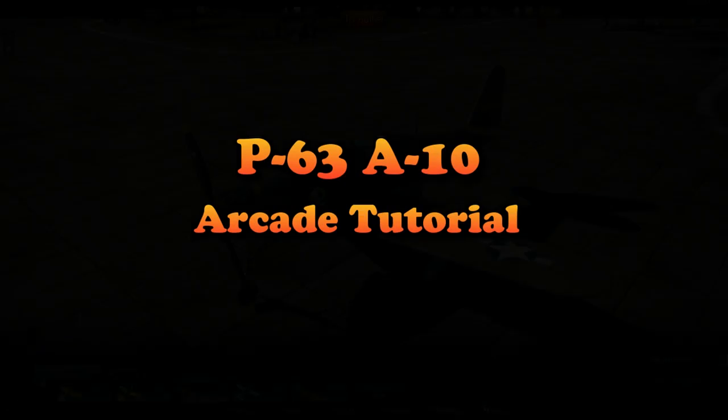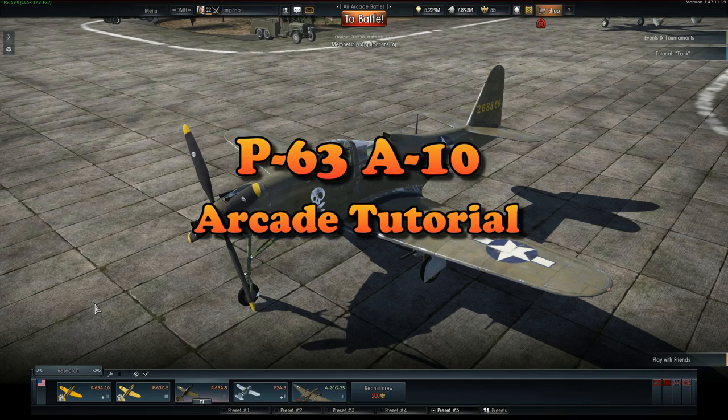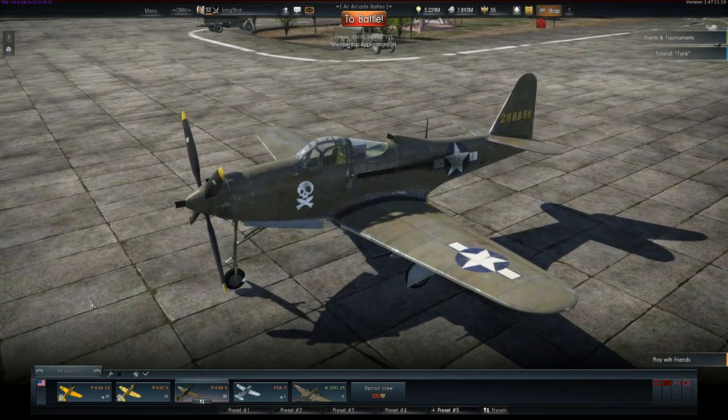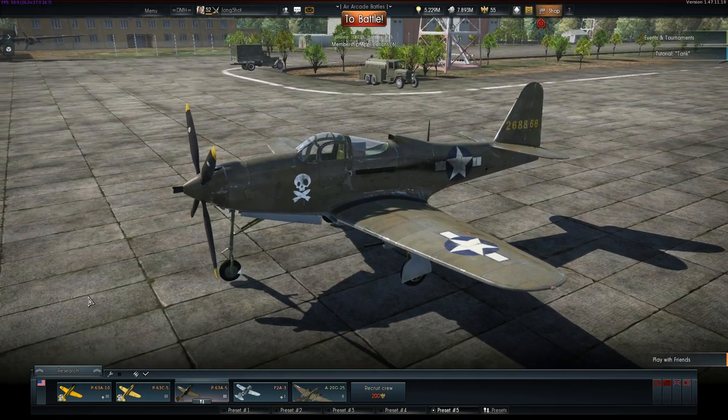Greetings War Thunderers, this is Longshot with you again with my guide to flying the P-63 King Cobra in Arcade. The three King Cobras are Tier 3 planes with a current battle rating of 4.0.